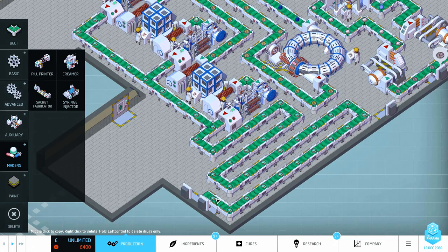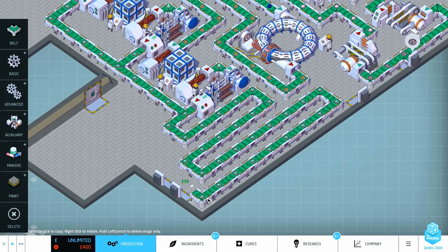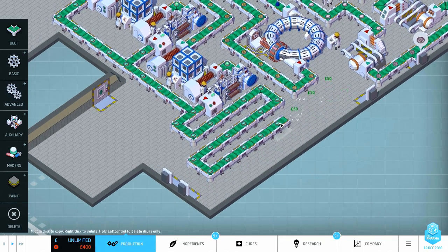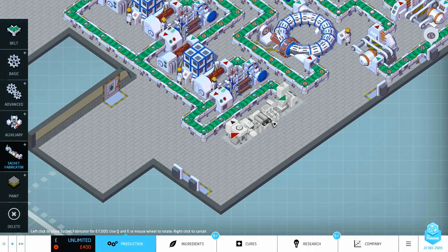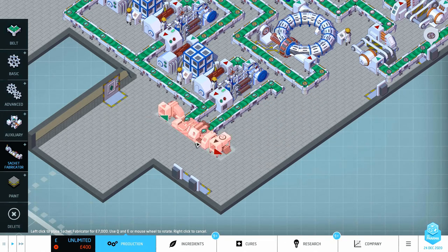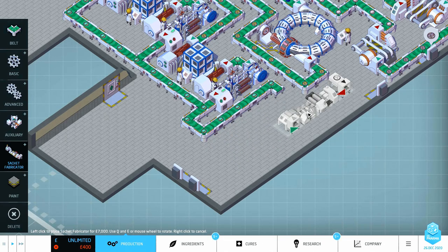The creamer increases combined value by £30 and reduces the strength of negative effects by 50% - we don't need to worry about that since we have no negative effects, only two positive ones. This one here increases combined value by £40 for each positive effect in the drug. It would be worth trying the sachet fabricator - it takes three though, so I'm going to have to delete all these belts and put it through the sachet fabricator to get this perfect drug running out the door.